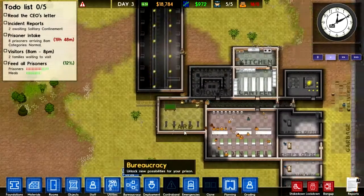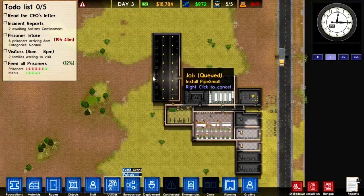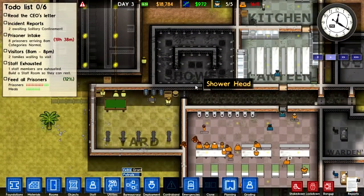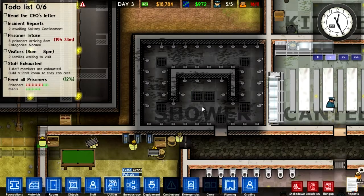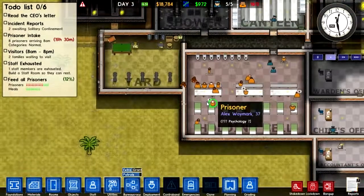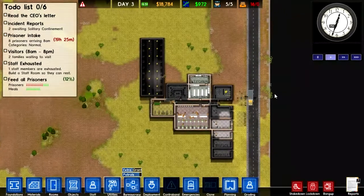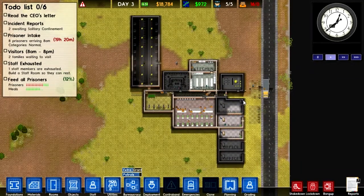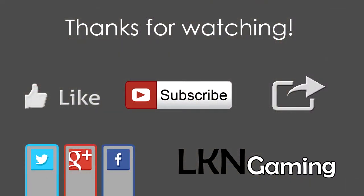I think this is a great place to stop for today. We're in a good spot — next up we could finish off the cell block. I did not get to check out the shower; I remember we had that problem before, so I'll look at it off camera. We built our offices and started construction on our first cell block, and we'll continue this soon. Thank you for watching — please remember to like this video, subscribe to our channel, check out our other videos, and share with your friends. Until next time, peace.